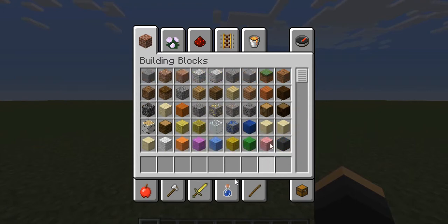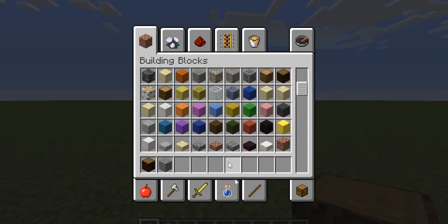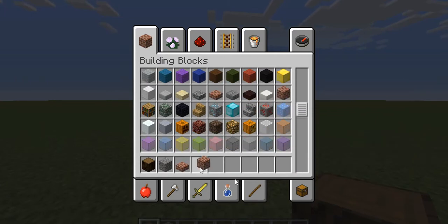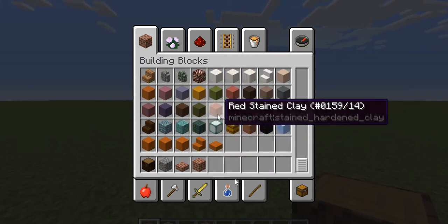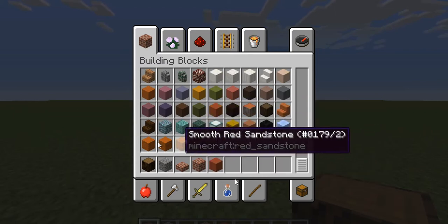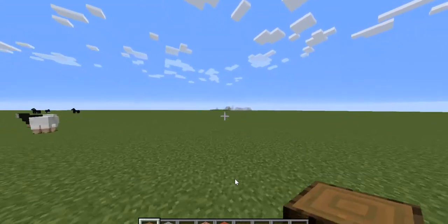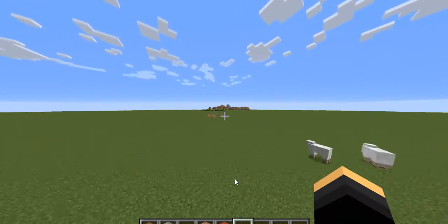I'm thinking of building a basic house with a rubbish and terrible path and a bit of brick. Not stone brick, just normal brick. I think that'd be a pretty darn good idea. Reason being is you don't really see too many houses out of brick in Minecraft. So, I'm going to build it over there in the village to add some diversity to the village, make it look nice.